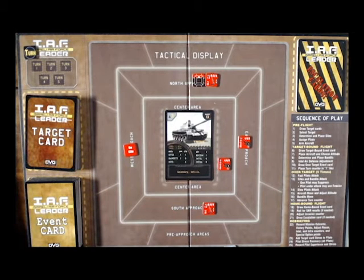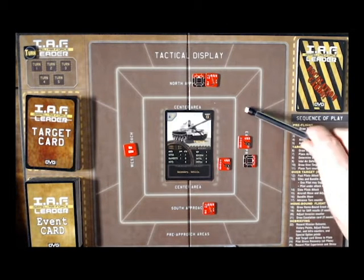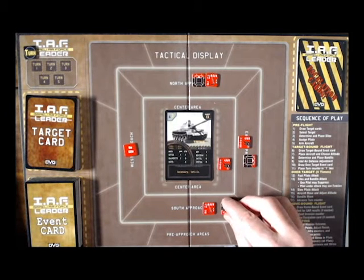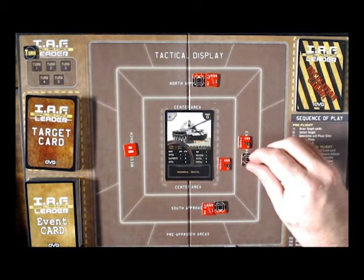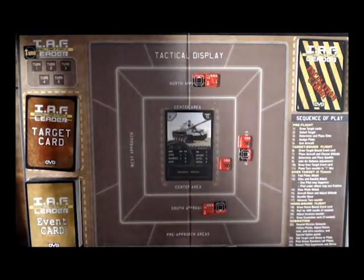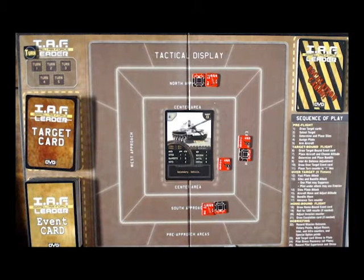For the east approach we draw another directional counter. Some of these are really limiting — this one is limited to three zones plus one. Some are all red and can shoot any direction. We got lucky there. So we're going to be able to approach from the east without worrying about those external sights, which is good. We'll get rid of that no-sight counter. Now the next step is to assign the pilots.